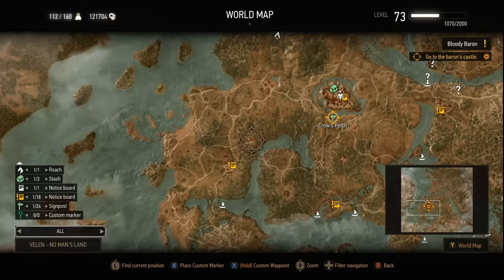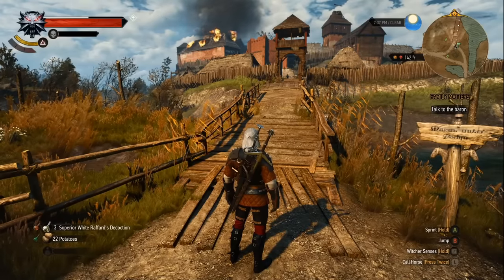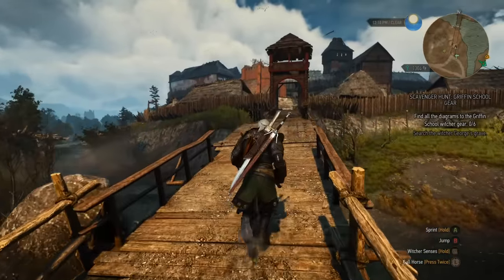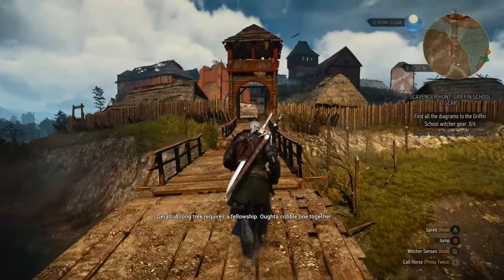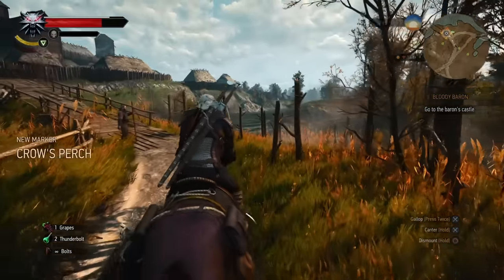So next up, how about the Crow's Perch fast travel marker? Have they fixed the most common Witcher 3 complaint? That being that every time you need to visit Crow's Perch and want to fast travel there, you're spawned way outside the keep and have to run all the way up to the main gate? Well, the answer is yes — sort of.